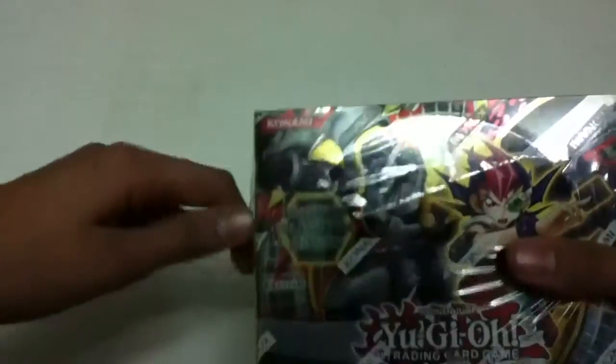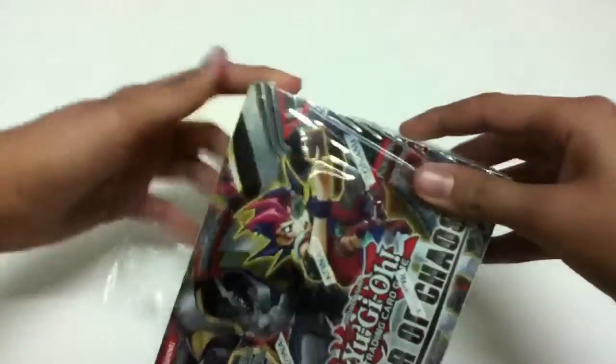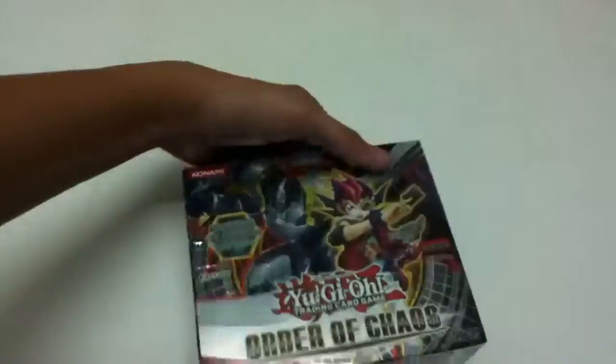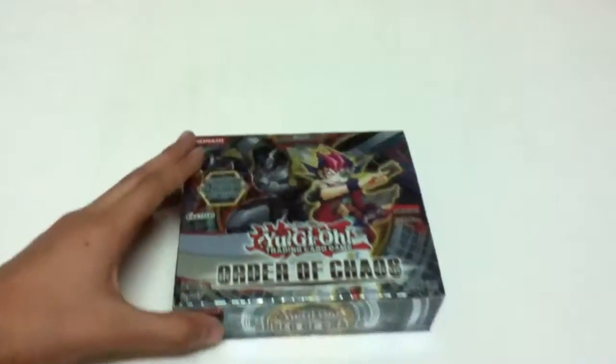Hope we get some good pulls. Just opening up the Konami seal right here. There we go. Introducing the Incredible Insectors. Remember, you're looking for Wind-Ups, Super-Airs, the Rats, Sharks, and Hornets.